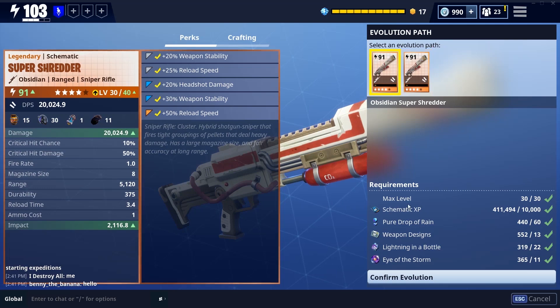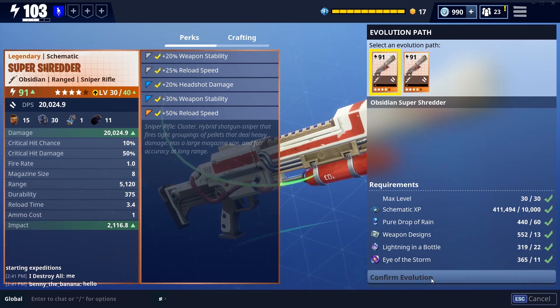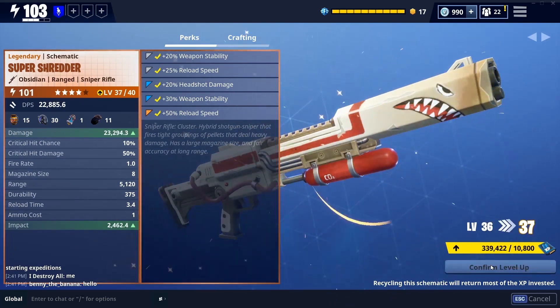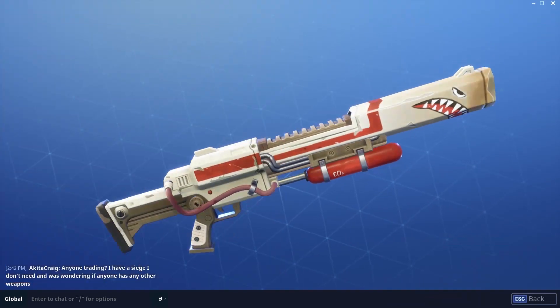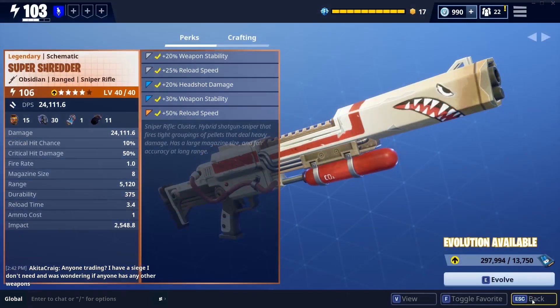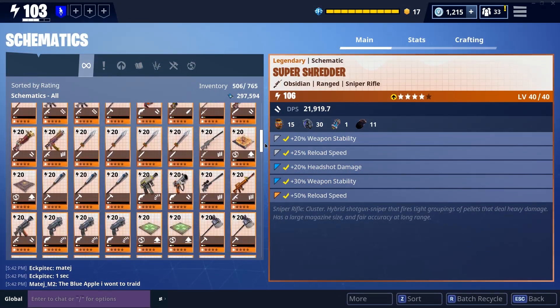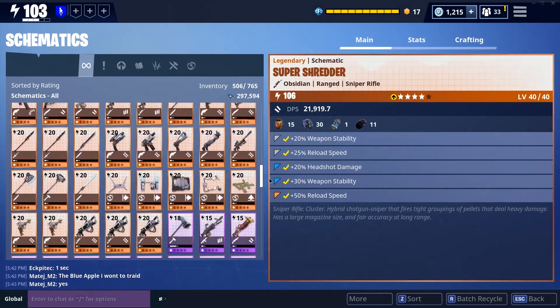I'm choosing to go obsidian with this instead of shadow shot, because my main weapons are all shadow shots. I need to push some weapons toward the obsidian part of the spectrum since I'm just stashing it up. That is really why I decided to go obsidian with it.